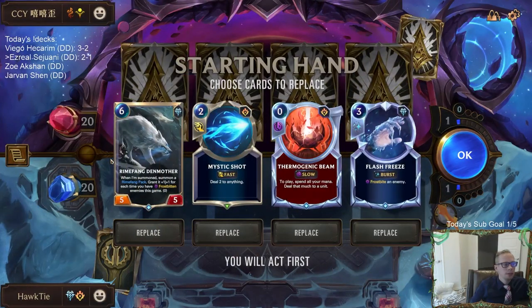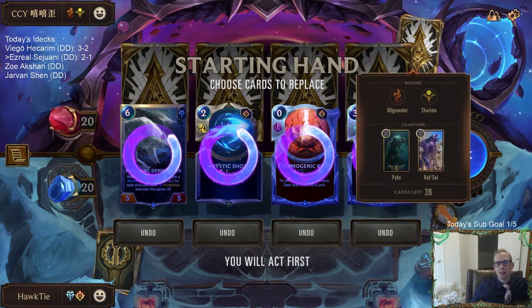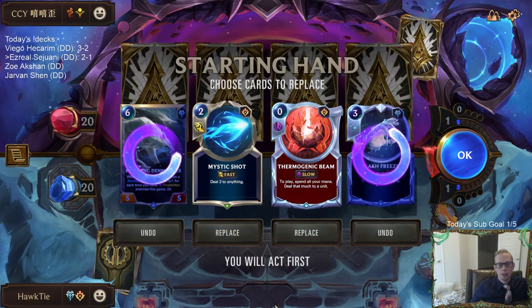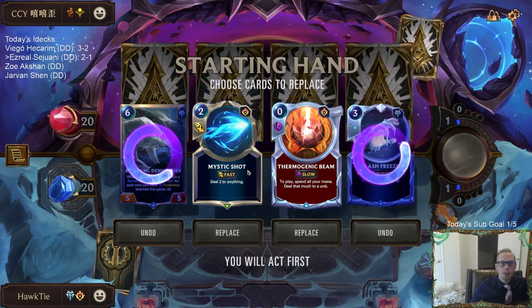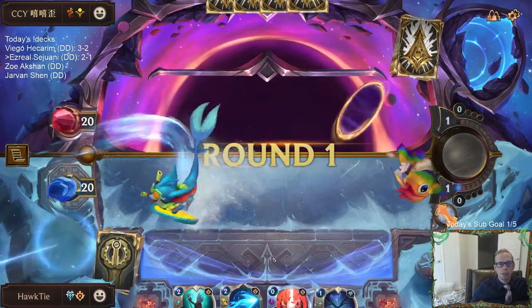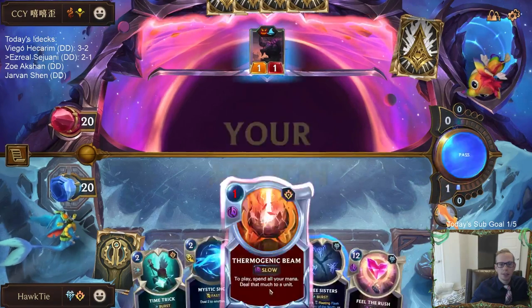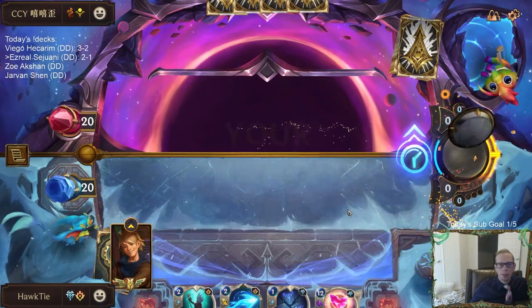Alright, we got Lurk — Rek'Sai, Pyne. The spell mana in this game is an absolutely wonderful mechanic and it makes the game unique — it's one of the very best things about Legends of Runeterra. Getting rid of spell mana would be a huge mistake. Flash Freeze can be really good in this matchup but we need to find our units. I just want to keep these because they trade with the early things, but we really need to find our early units.